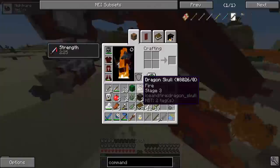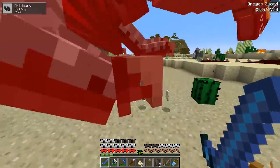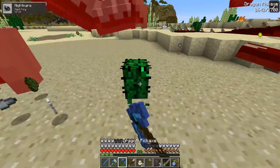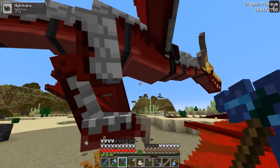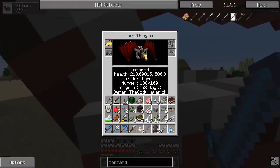Hey! Swampy! It's right down below! They're trying to harvest you! Don't let him do that! I killed it! The cactus is hurting you! It's okay, I got it! How's your health? 210 out of 500! Oh no, he's pretty injured!